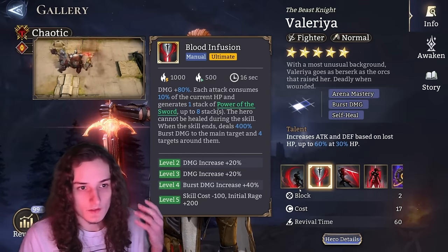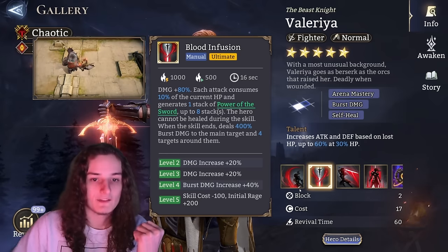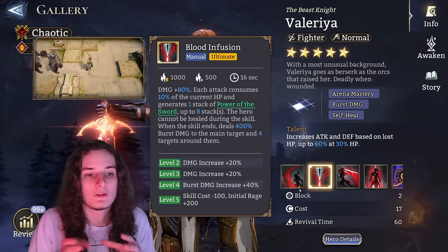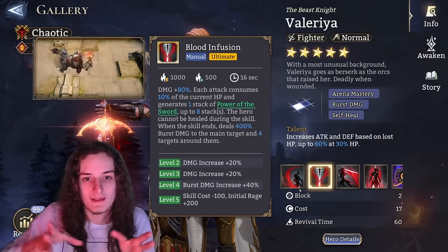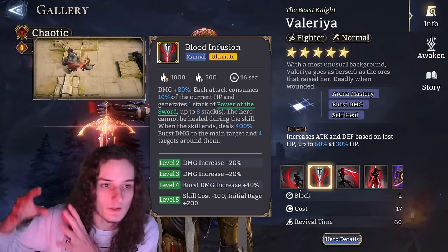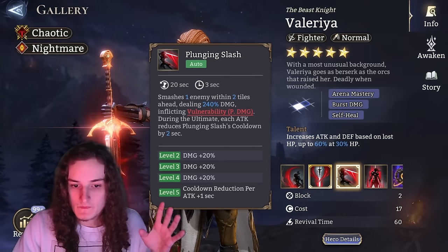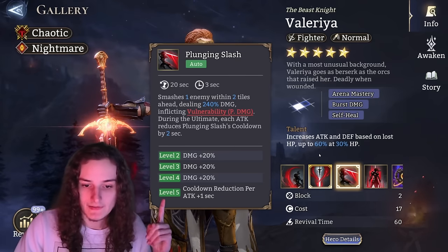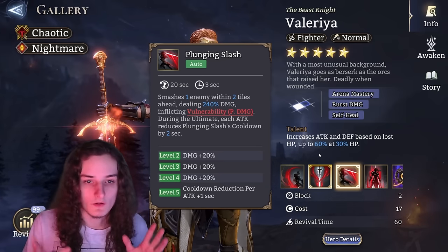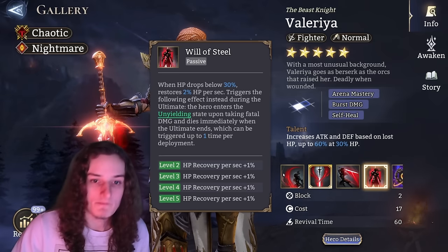Valeria needs her ultimate maxed to level 5 to effectively use her in any content. The reduction in skill cost and increase in initial rage allows her to trigger her ultimate at the right time — for gate boss there's a specific rhythm: you want the first Valeria trigger between 4 minutes 29 seconds and 4 minutes 34 seconds, and you can't reach that without a maxed ultimate. Level 5 on Plunging Slash is also quite nice, mainly for the cooldown reduction per attack, giving higher uptime on vulnerability.